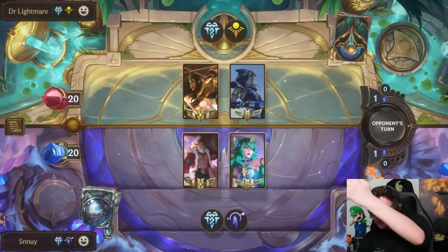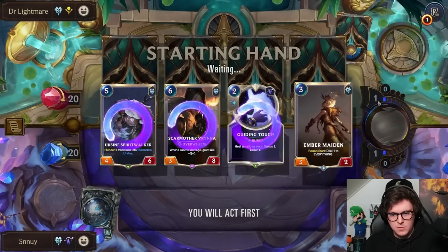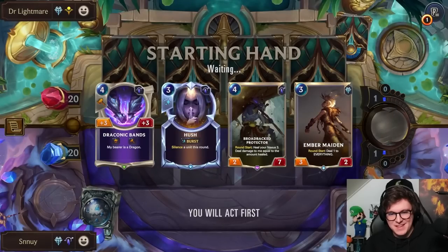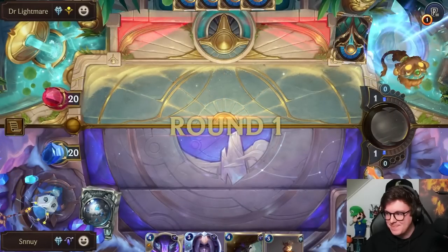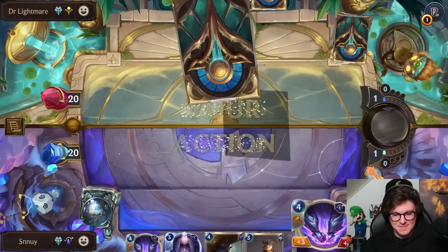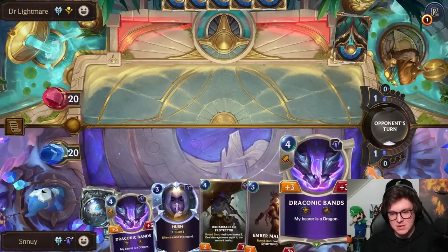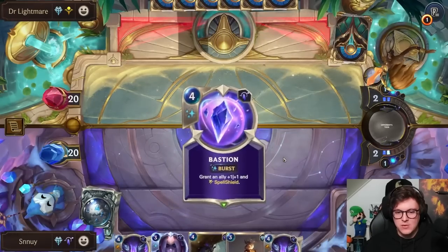Sivir and Ashe. Alright. We're going to keep the Ember Maiden because we got the Draconic Bands. I want that Ember Maiden pop off — I want it really badly. Double Draconic Bands? Not sure about that. I'm a little bit disappointed that when you proc Fury, the stats don't go to the weapon but only to the unit.